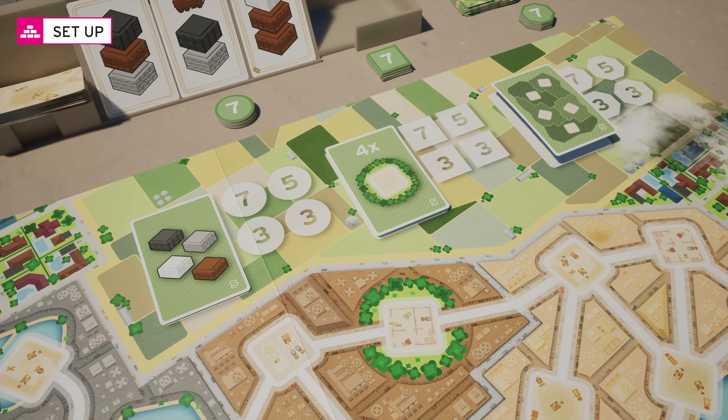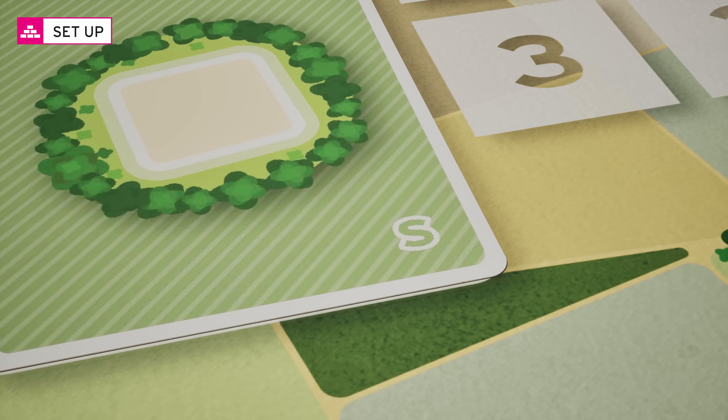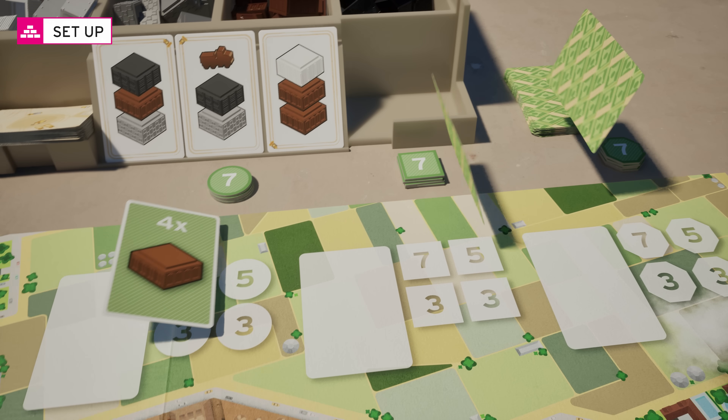For your first game, use the objective cards with an S on the bottom right corner. For subsequent games, take 3 cards at random from the 10 available.